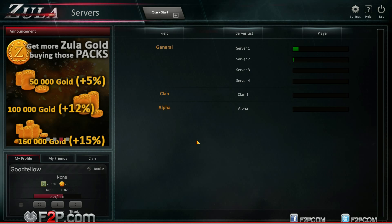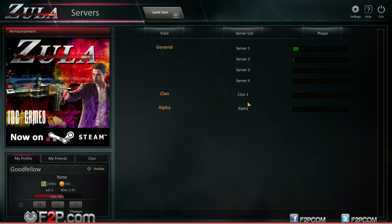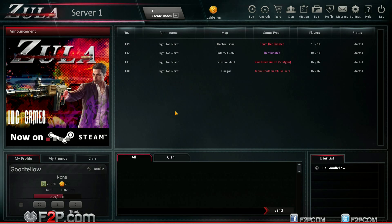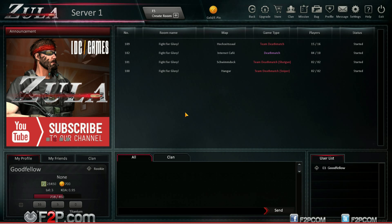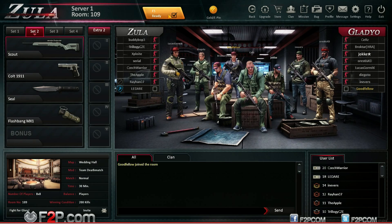When you log in this is what you look at — you've got some different servers. I've never seen anybody in servers 3 and 4, so it's kind of server one, not a massive population, playing at a bit of an odd time. You also have clan servers as well. We've got loads of people playing at the moment so we're just going to jump into a quick Team Deathmatch.